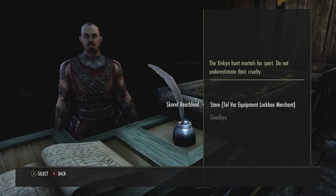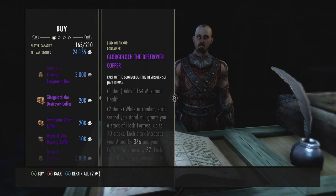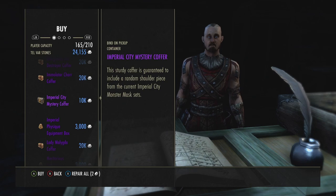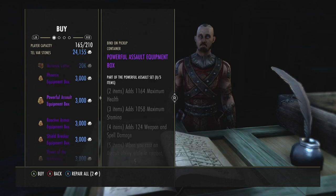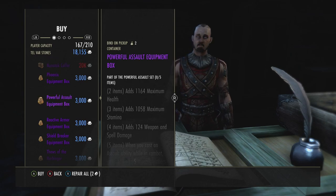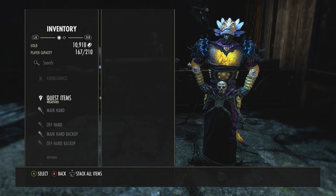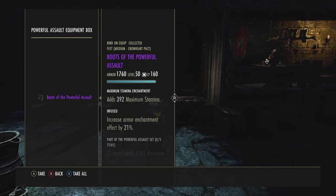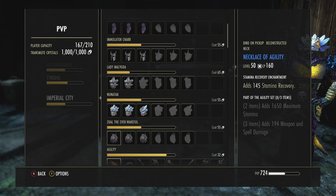In his store you'll find shoulders, Black Rose equipment, Galarian's, monster helmet shoulders from Imperial City, and the Imperial City Mystery Coffer — this is 10,000 Telvar. It includes different shoulders: Imperial Physique, Midoria's Service, and then Powerful Assault. I'm going to go ahead and buy two of these. Opening them up — let's see what I got. I got a Necklace of Powerful Assault and Boots of Powerful Assault.